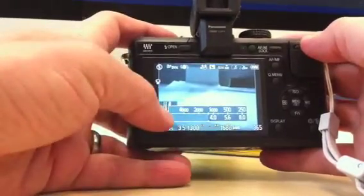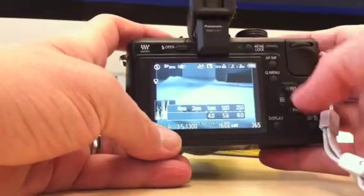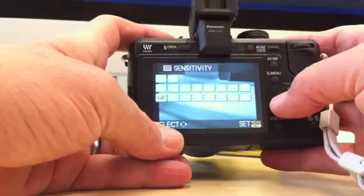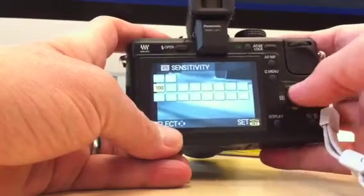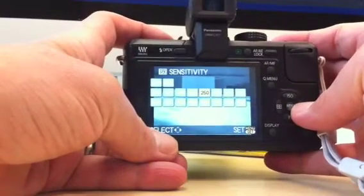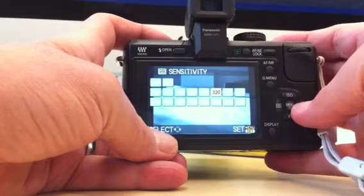You can actually see on the side here in the histogram that if I'm lowering it, it's telling me that I've made a change. The other thing that you have immediate access to is ISO, which on film you don't have to ever change once you load your film, but with digital it's one of the three components that lets you find an exposure that's going to work for the kind of picture you're doing.